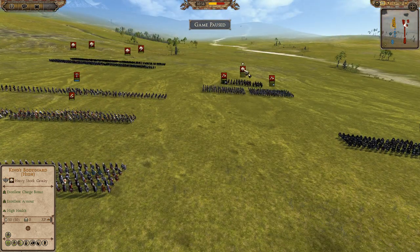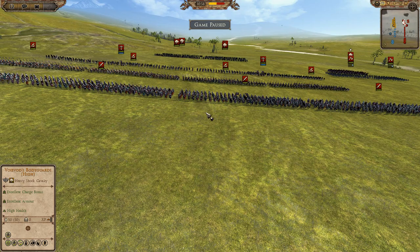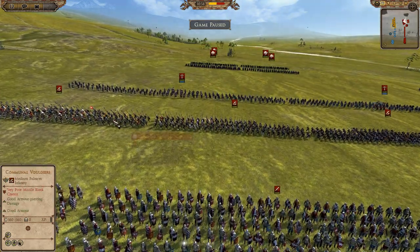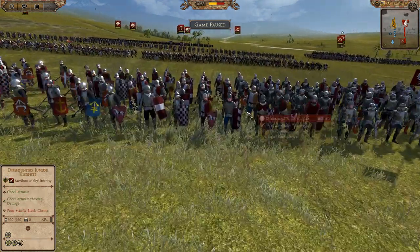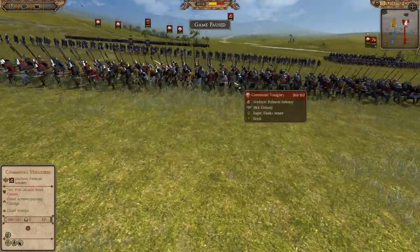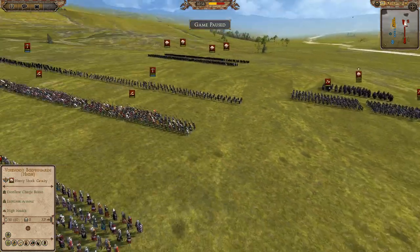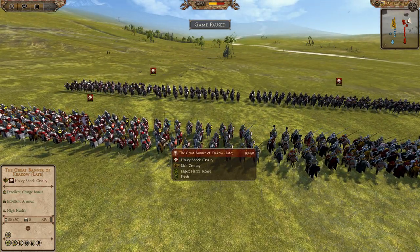Hopping on to the other side of the battlefield, we have the Duchy of Lesser Poland — honestly one of my favorite factions in 1212. On the front line he's got four units of his Dismounted Junior Knights. Right behind them four units of his Communal Full Gears — medium polearm infantry. Behind them he's got two units of his Sergeant's Crossbows.